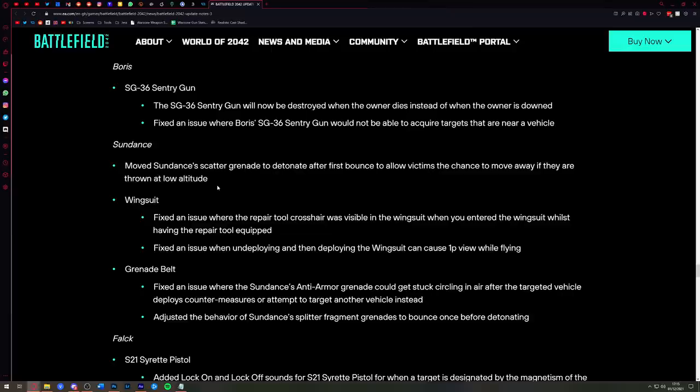There have also been some fixes to the wingsuit: fixed an issue where the repair tool crosshair was visible when in the wingsuit, and also sometimes you could fly in first-person view — that doesn't appear to have been an intended feature, so they've disabled it.